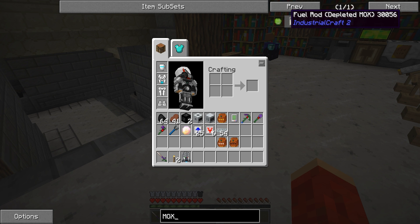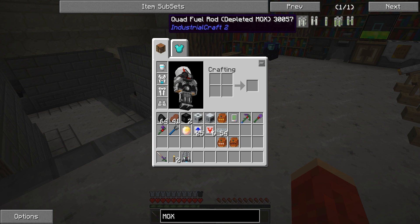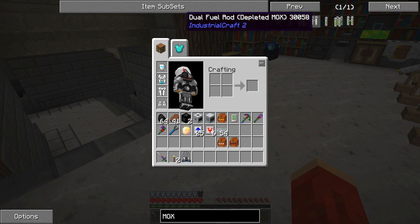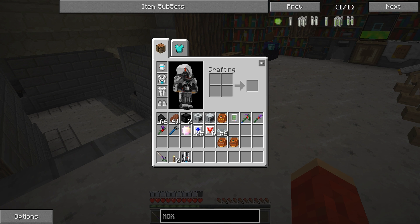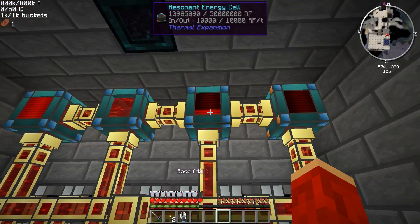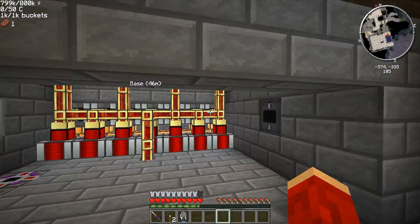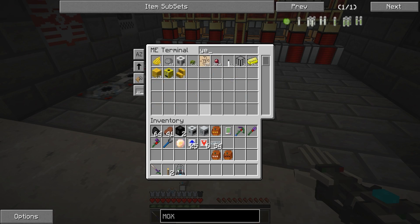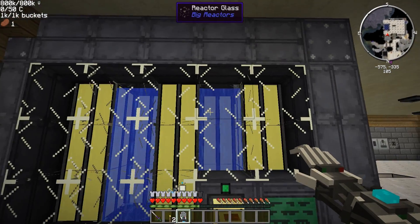MOX Nuclear Fuel — the difference between this and regular fuel is this will produce up to five times more, like a five times multiplier, based off the heat output in the reactor. The more heat your reactor has, the more power this type of fuel will make. It makes it a little bit harder to automate things now because of reactor heat. I can see my power is not keeping up — I'm running out of yellorium ingots and running out of fuel.